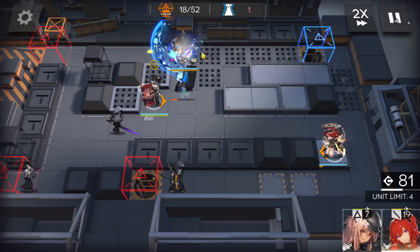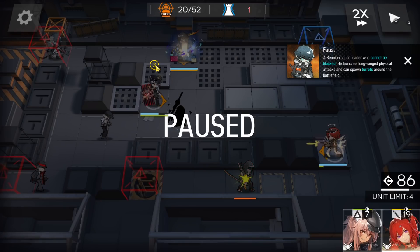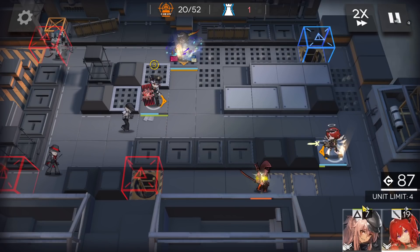Since you have all the operator slots available plus the four extra limit, you can deploy a medic here, another sniper face-down, or a caster to help. You have a lot of choices for those extra slots.